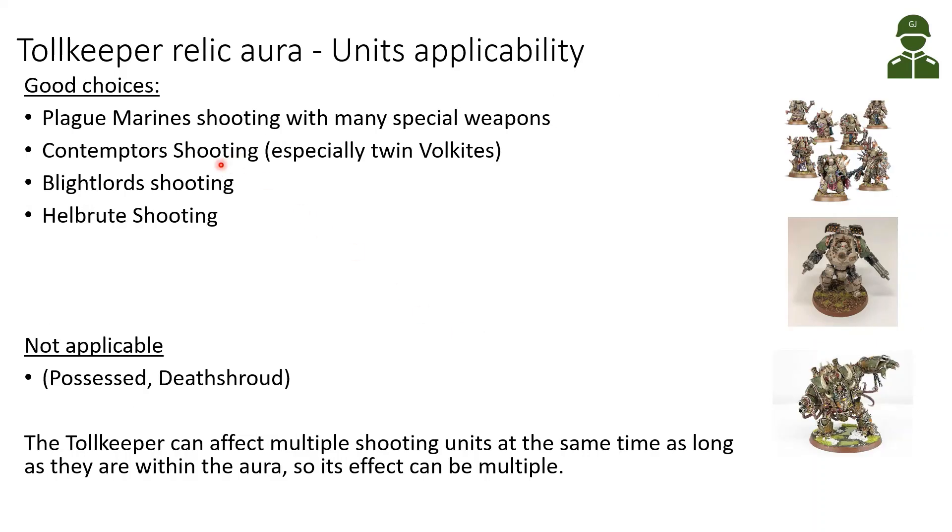The best choices for the Toll Keeper Relic aura are Plague Marines shooting with many special weapons — it's fun to see a Blight Launcher getting exploding sixes or a plasma gun. The Contemptor shooting, especially the twin Volkites, can be really devastating. Also Blightlord shooting and Hellbrute shooting — any of these units, especially with lots of shots and high damage shots, will benefit. Not applicable for Possessed or Death Shroud — Death Shroud don't have a hit roll, and Possessed have nothing to shoot. Remember that unlike the +1 to hit, the Toll Keeper can affect multiple shooting units at the same time as long as they are within the six-inch aura.